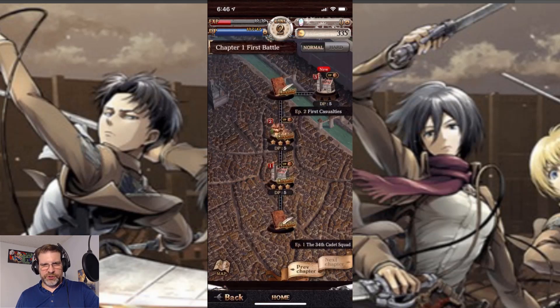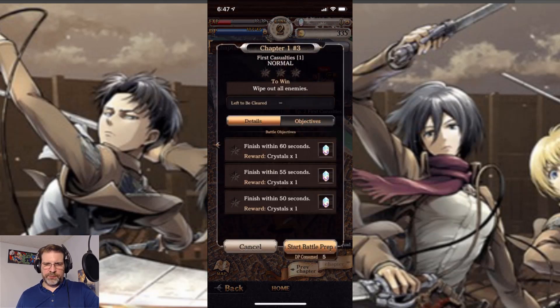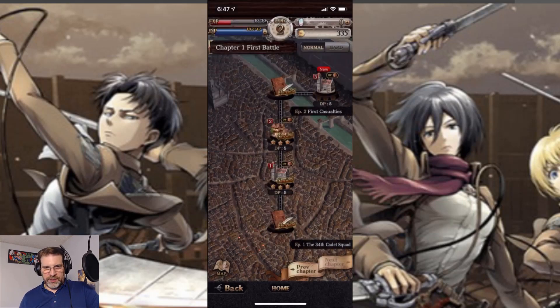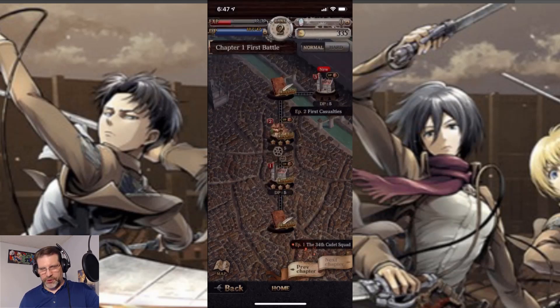We're going to jump into a story battle and show you what this is all about. These are the different areas I've worked through, and as you can see you can three-star them. To know what you need to three-star, you hit objectives — most of it is finishing within a certain time limit. If I finish within 50 seconds I'll get all three stars. It gives you possible rewards, and yes, you can also get skip tickets in this game. Let's go ahead and start battle prep.